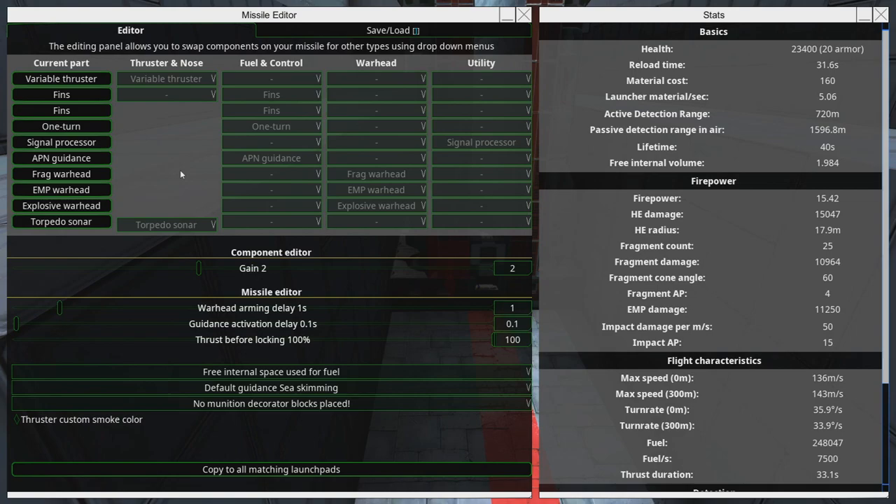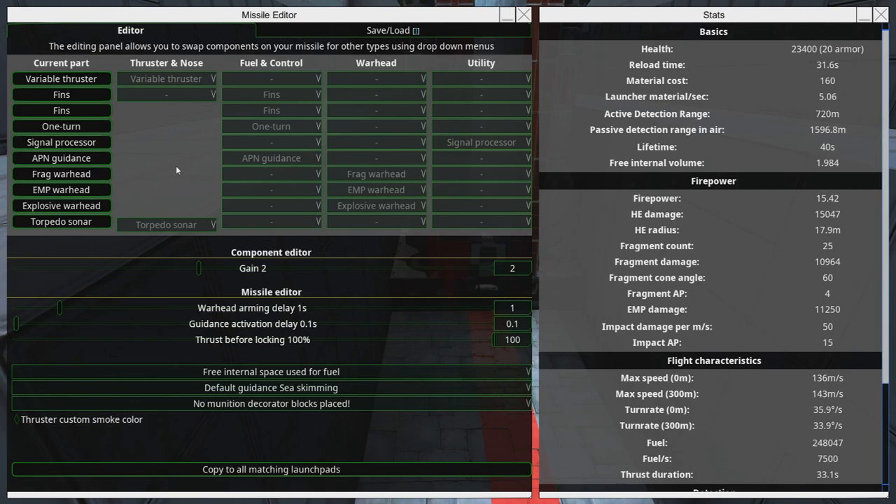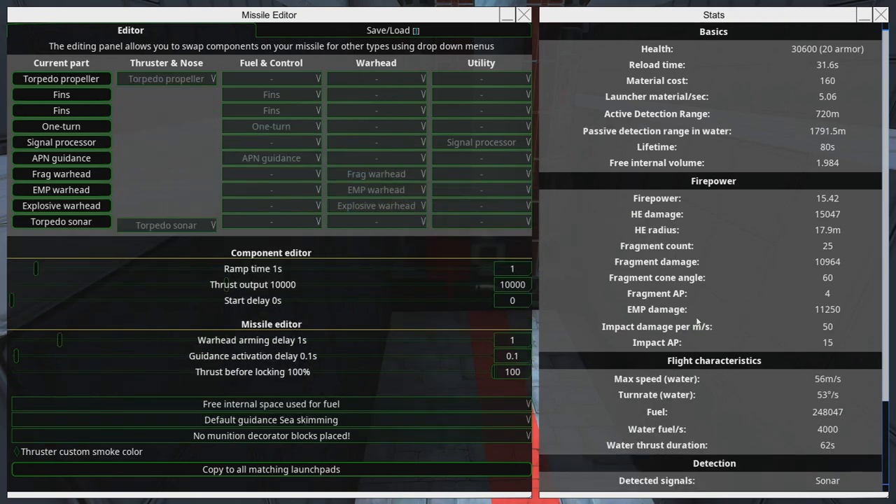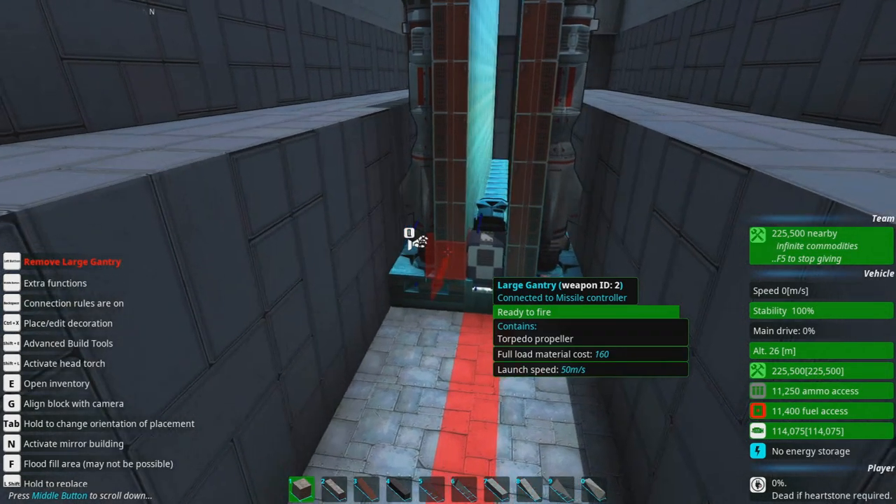We can actually stick a ballast tank on here, but instead of that I'm going to swap things around. Do I want more firepower? Let's do the torpedo propeller. Water thrust duration is 62 seconds — that's plenty. 80 seconds is overkill. Let's do that.